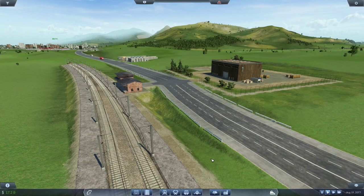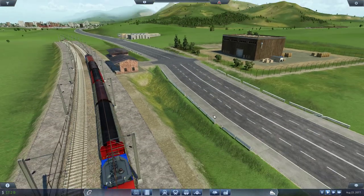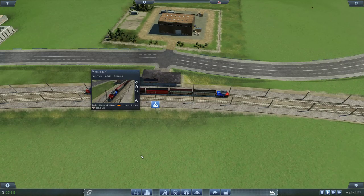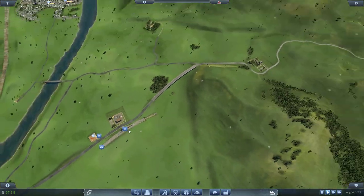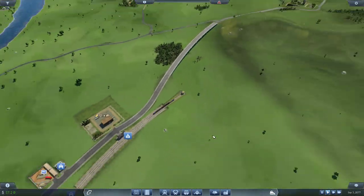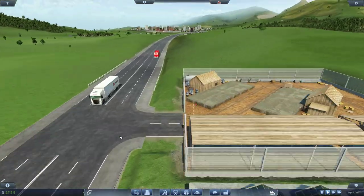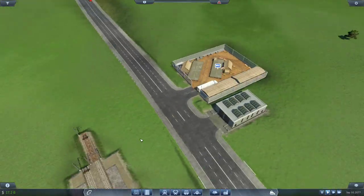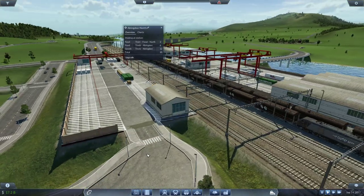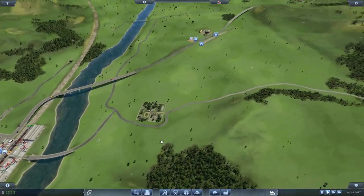Hey guys, Clumsy here and welcome back to Transport Fever. In the previous episode, we built this train and connected the farm over here at the northern mountainside with the processing plant over here, creating a huge tunnel underneath — double tracks and everything. Then we created a route using these beautiful trucks connecting them to this station via a beautiful bridge to this cargo container station with a built-in truck stop. The only thing is, it seems it's not working.